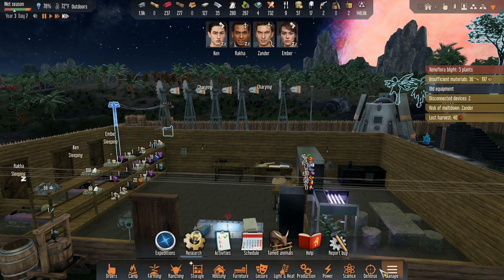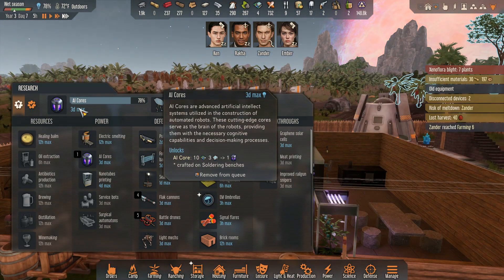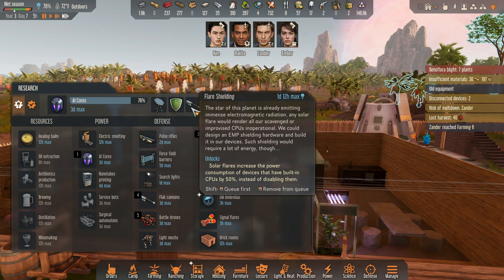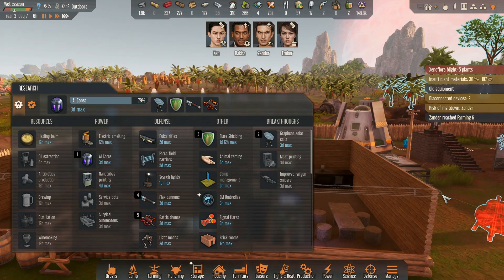I need research — AI cores, nanotube printing. I guess we just want stuff that we can sell.